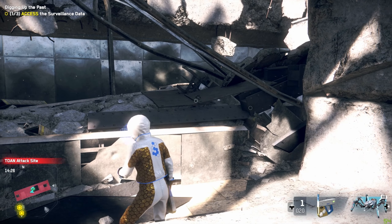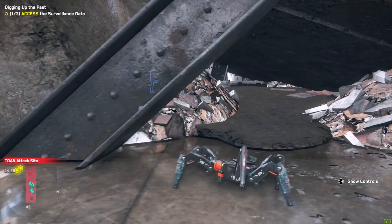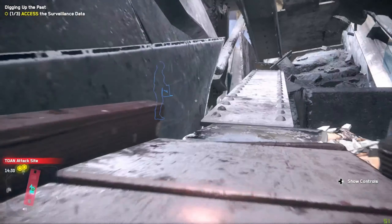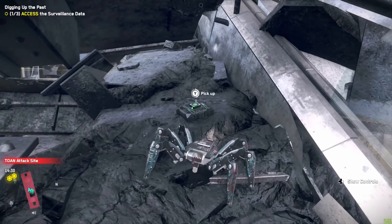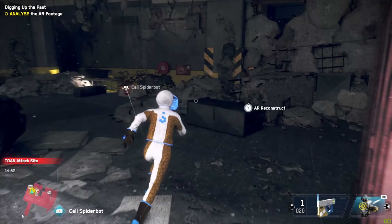Also grab the tech points on the second level that are buried underneath the rubble. For the tech points, you're just going to take your spider bot to the opposite side of the rubble from where you see the tech point indicator, and you'll see a path for the spider bot to crawl in. After hitting all of the relays, you'll head back.